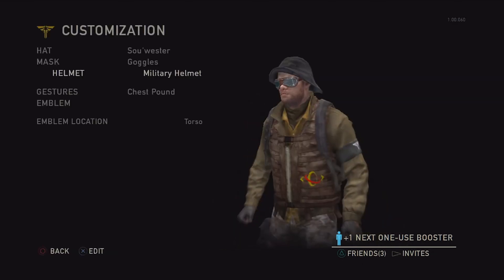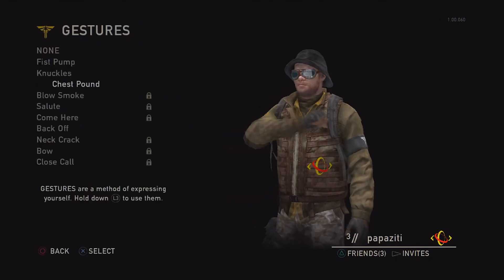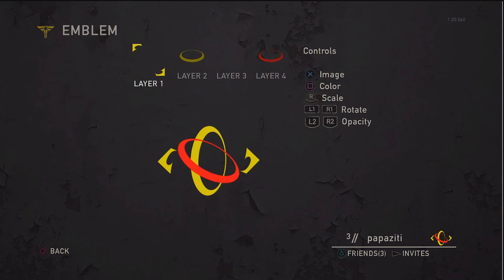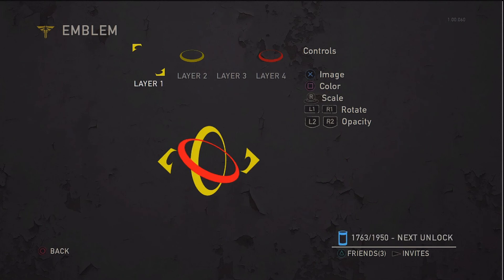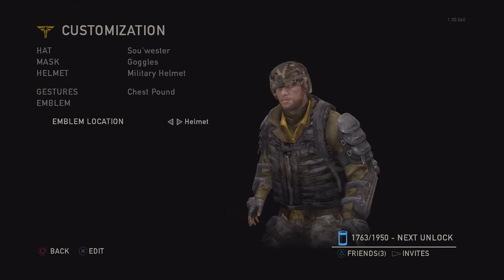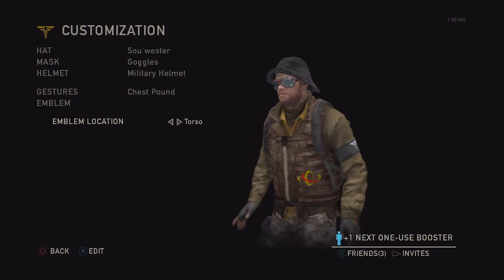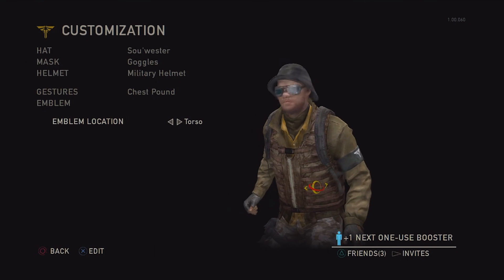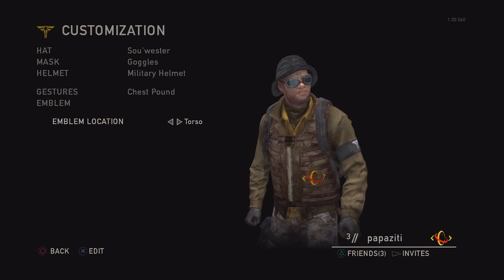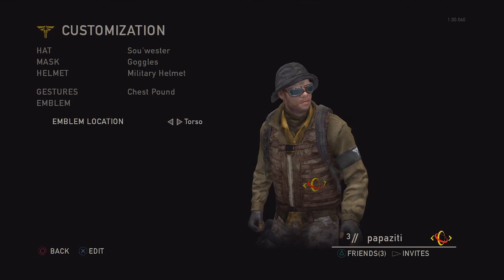There's a spiked helmet, a military joint — I like the military one. Gestures too — bring it in for the real thing! Then you've got four layers to build an emblem, and emblem location lets you switch it around — I like mine on my torso. Well guys, that's it! I hope you enjoyed the basics of Last of Us multiplayer. Look forward to some multiplayer gameplay on my channel coming up — in the meantime, this is Papa Ziti saying have a great Tuesday and I will see you next time, peace.